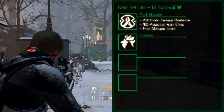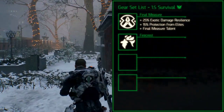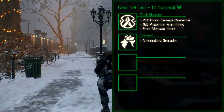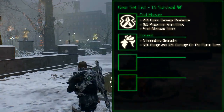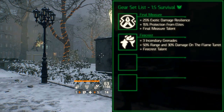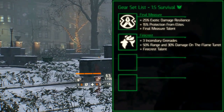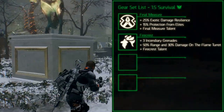The Fire Crest gear set is a DPS and incendiary damage oriented gear set. The set bonus for 2 pieces increases the incendiary grenade capacity by 3, allowing you to have up to 6 incendiary grenades. The set bonus for 3 pieces increases the range on the flame turret by 50% and the damage by 30%. The set bonus for 4 pieces adds the Fire Crest talent which increases damage against burning targets by 15%. The Urban MDR, previously known as the Blind System Battle Rifle, goes well with this gear set because its unique weapon talent, Distracted, increases damage up to 10% against targets with status effects like the burning effect that also benefits this gear set.